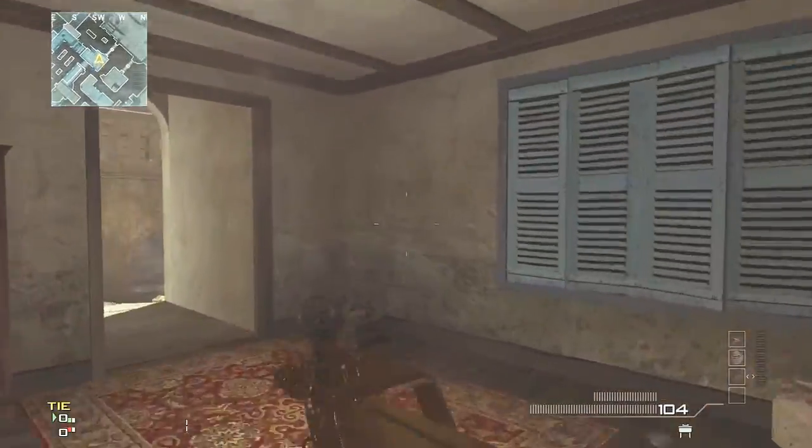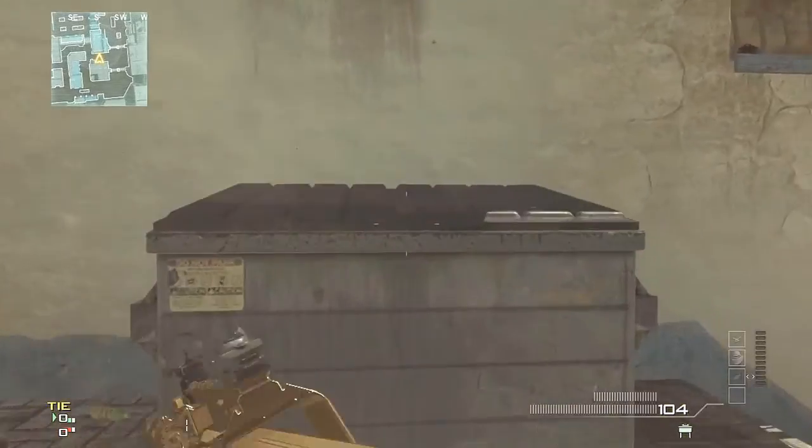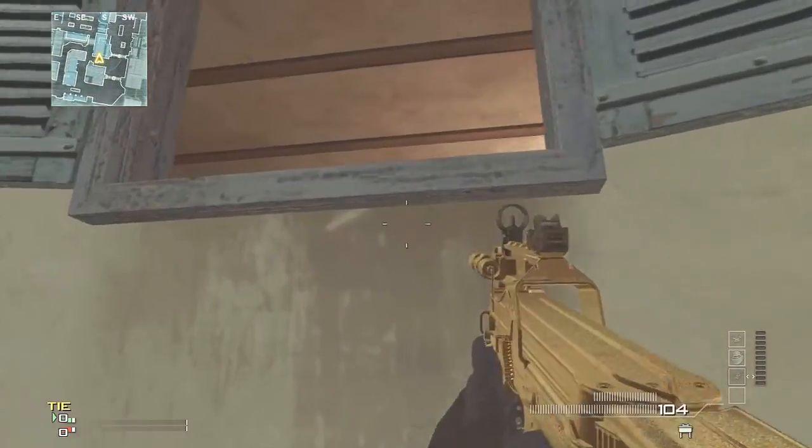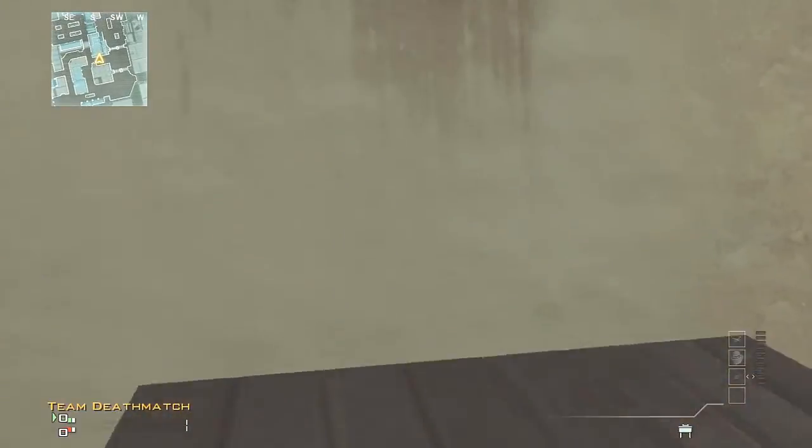You can get on there and press A to jump up. You can obviously go right up through the main entrance. And last but not least, you can get up on this dumpster and then get up through the window. And that's pretty much all the ways I know of. My new way is this.